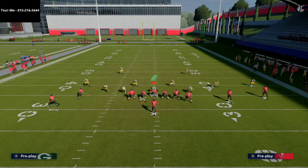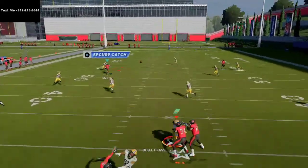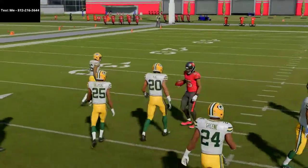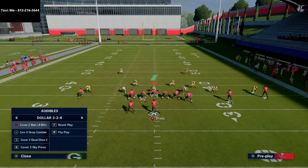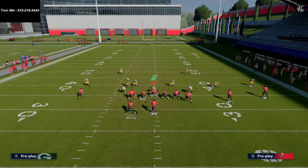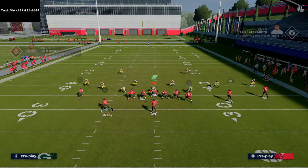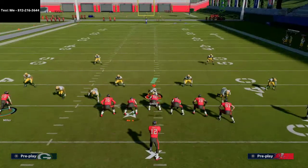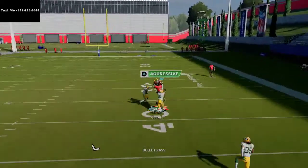You have a deep dig route the running back runs against zone — right when he cuts in, click it off and that's a good read. You also have routes to the other side of the field, including a nice verticals-style inside streak to Chris Godwin. If they're giving you a window, just take it and hit that streak — it works against a lot of different coverages, especially cover 2.